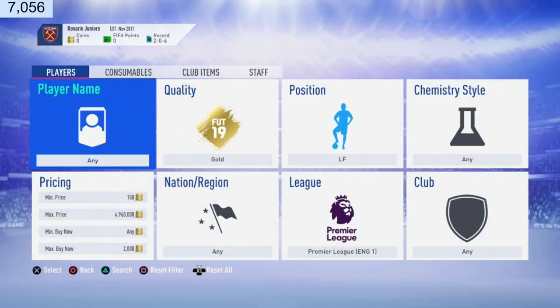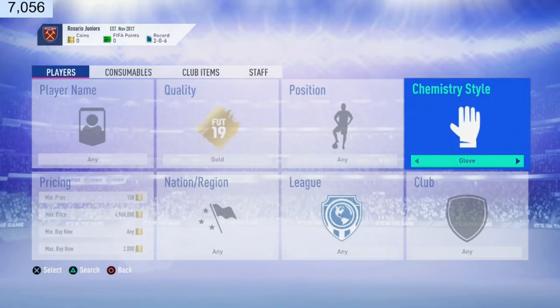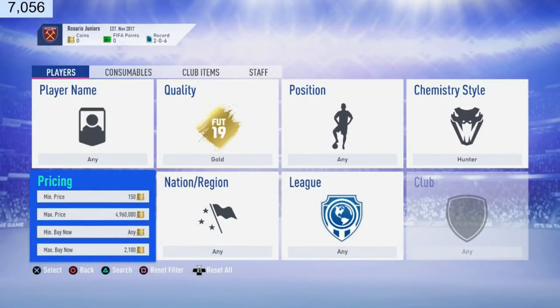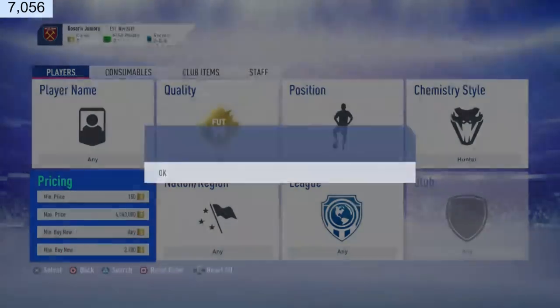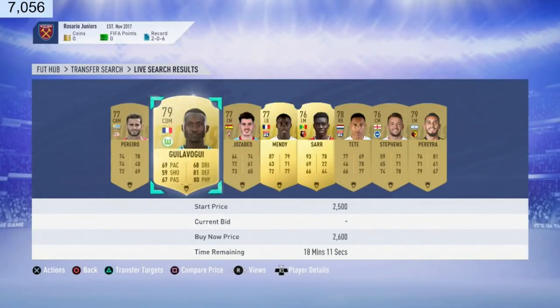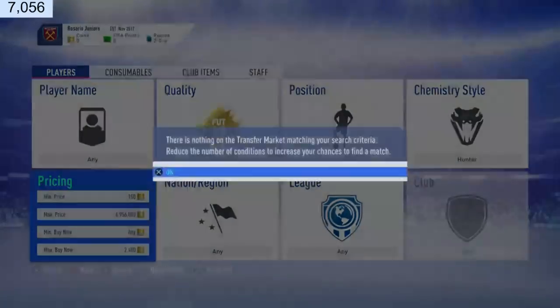Trading method number three. Go to quality gold, position — and apply chemistry style: Hunter. Hunter chemistry style is currently going for about 4,000 coins. So if a card has Hunter on it, he's going to be valuable. The minimum price is about 2,600 coins. This is a really good trading method because you can snipe anyone — a player going for 2k could sell for 10k because he's got Hunter on him.